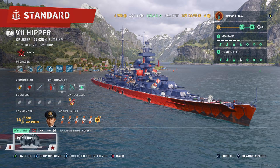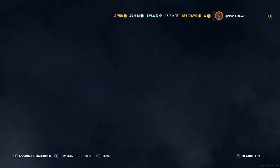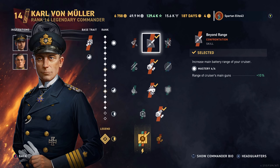So let's look at our Commander build. We're running Carl von Moller, Francesco Mimbelli and Nikolai Kuznetsov. We have Beyond Range, Igniter, Punch-Through, Fixated, and Fully-Packed as our Commander skills.